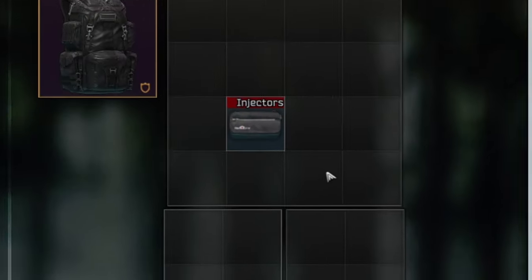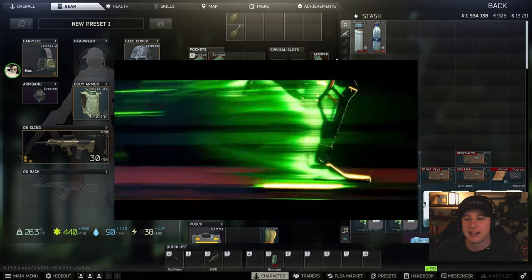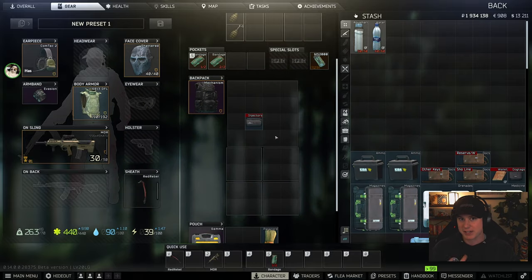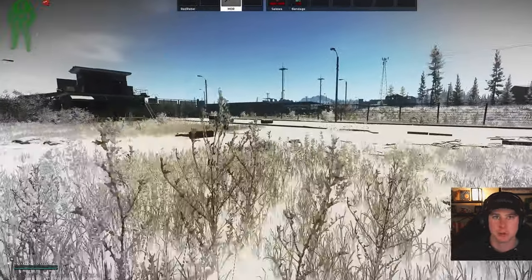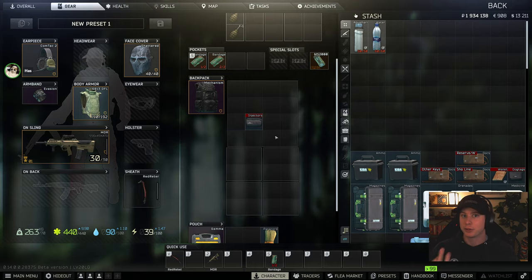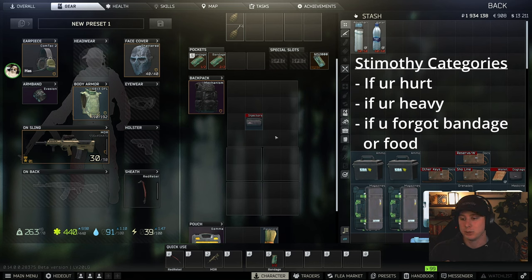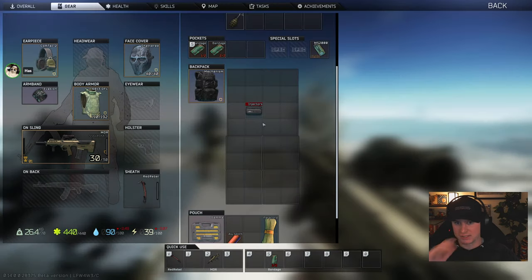Today we're talking about the injector case and what stims you need to be running in it. I've got three categories of injectors that I run at all times, as well as some open slots. The first category is stims that heal you. The second is stims that get you out of a raid fast. And the third is stims for if you forgot something. We're joined by Valiant Badger and Sean. Let's get into it.